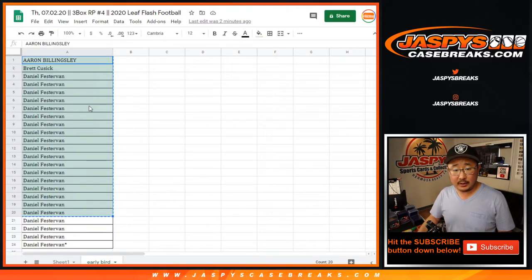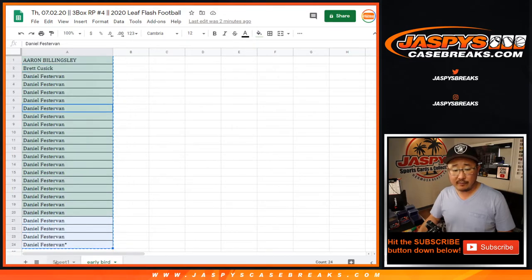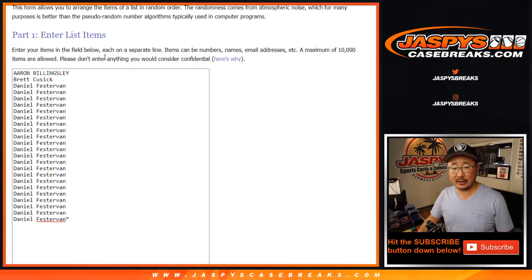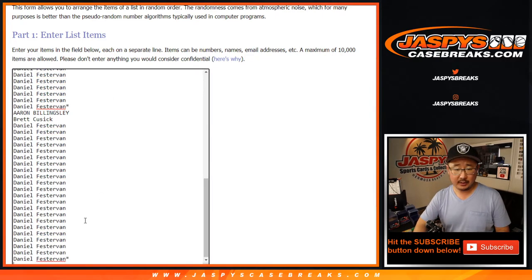All right, so now let's grab everyone's names here — that's 24 — and we'll assign you 4 random players each. So there's list 1, 2, 3, and 4.